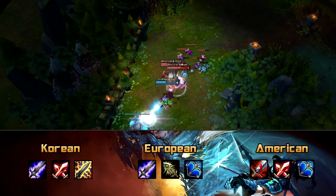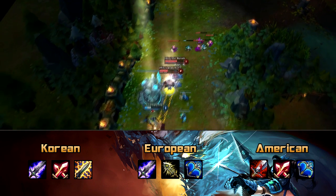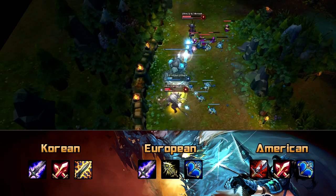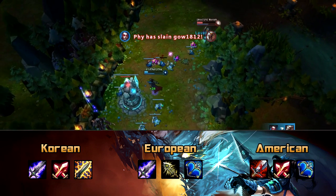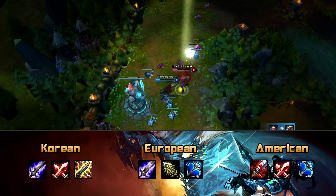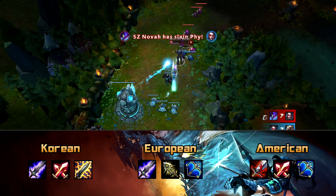Now this is where the build paths differ. So if you're feeling Korean you can go Blade of the Ruined King, Phantom Dancer into a Shiv. This build is all about your W and the attack speed that you get from it. The lack of AD is made up from the bonus damage on the Static Shiv, so that means your auto attacks still do a relatively large amount of damage.